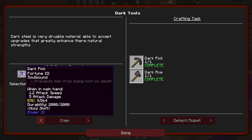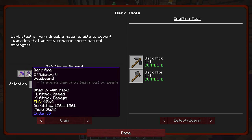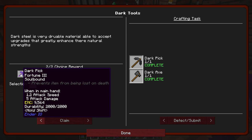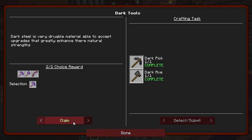We win either a dark pick with fortune three and soulbound on it — that's pretty cool — efficiency five and soulbound axe, or a power five bow. I like the fortune three. If I use that on diamonds and stuff, I can do pretty decently. We could probably get the dark pick and then just put some fortune or some efficiency on it. I think that's what we're going to do. Let's do it.